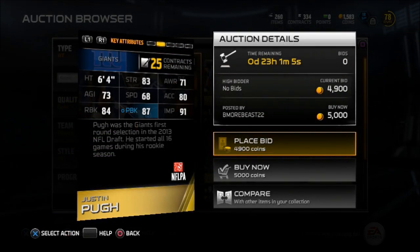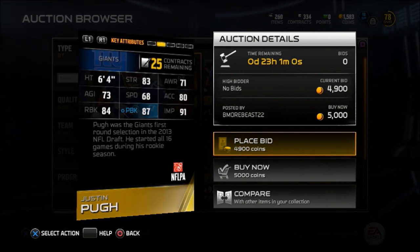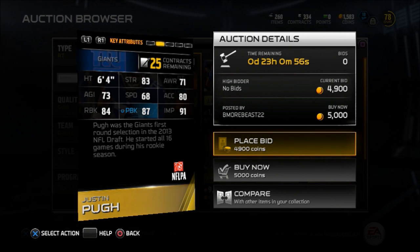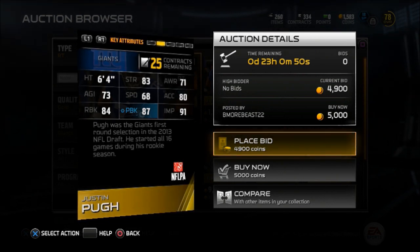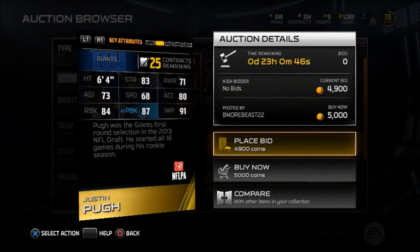And now we have Justin Pugh — last but not least. 6'4" from the Giants. 87 pass block, 84 run block, and 91 impact blocking. That will wrap up this Budget Squad video. Leave a like if you enjoyed it and saw any cards you might be picking up. Subscribe if you're new — we have another one coming out on the defensive players.